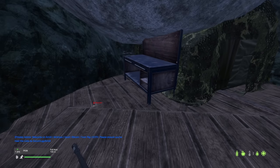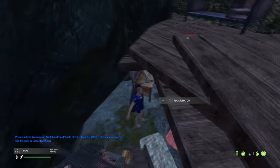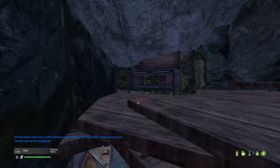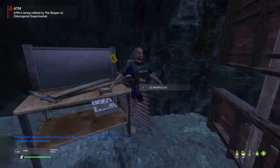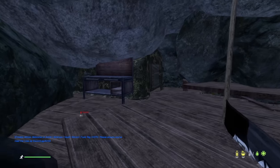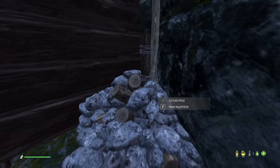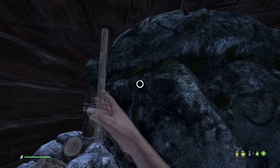I see that the workbench is still intact and the tent is still intact. But the storage is all gone — we didn't get raided but all the storage is gone except for the mannequins. Where did the storage go? Something might have happened to the storage — I'll make a ticket to the admins to figure out what's going on, because this doesn't make sense.